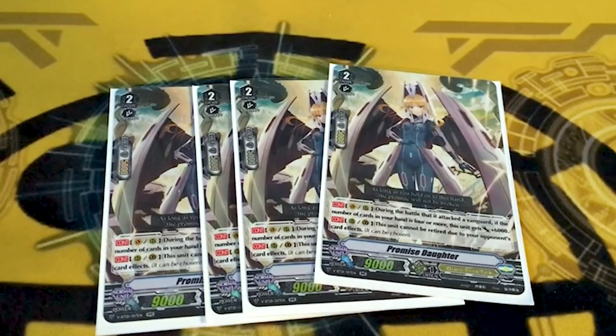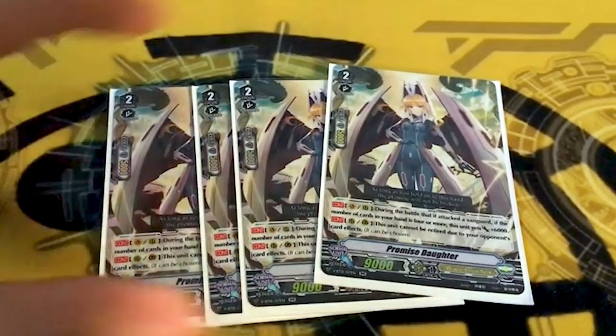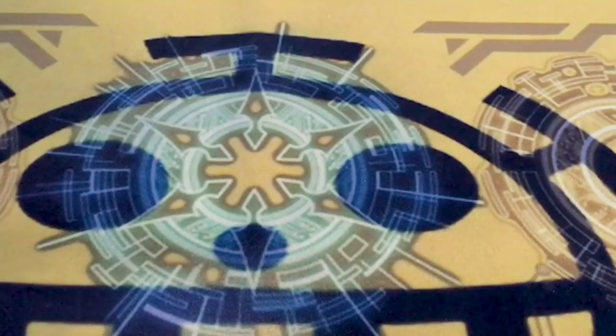I actually want to know the ruling on this. Promise Daughter says it can't be retired due to your opponent's effects, but it can be chosen. What's the interaction with Phantom Blaster Diablo? Because with resist you couldn't pick the things, but this can be picked. So do you 100% have to retire a thing for Diablo, or can you just pick the targets like with Stamp Sea Otter? Please let me know — I'm gonna forget to look it up after this.